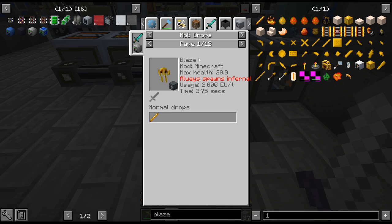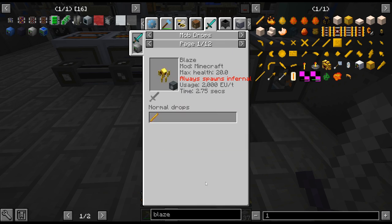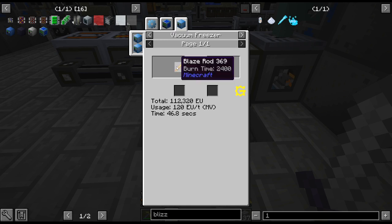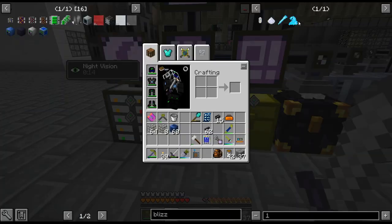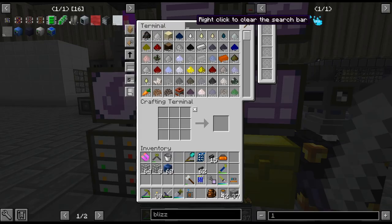If you look at blaze rods it actually shows up on the mob drops — this uses 2,000 units per tick every two seconds and drops blaze rods for you. But there is none for the blizz. You can see all the different mobs you can put in there, but there is none for the blizz. So I think you can only get them from freezing blaze rods. I figured I would go that route and pulverize them down for cryothium.